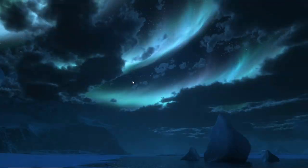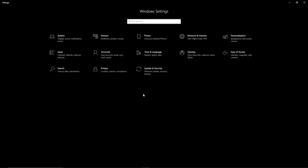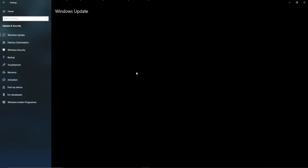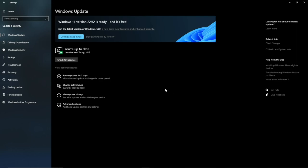The first thing you're going to do is check if there are any available updates. To do that, simply go to your Settings and then Update & Security and check if there are any available updates. If you have updates available, let your system update whatever it needs to and then restart your PC. Most updates not only stabilize your computer but can also help stabilize most games. So updating your computer is one of the first things you should do.